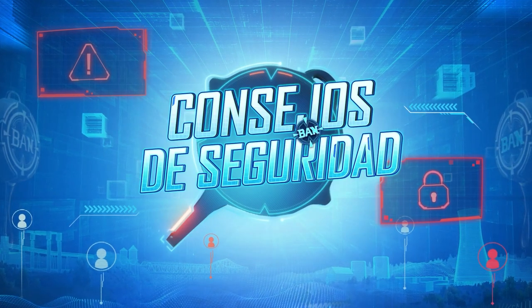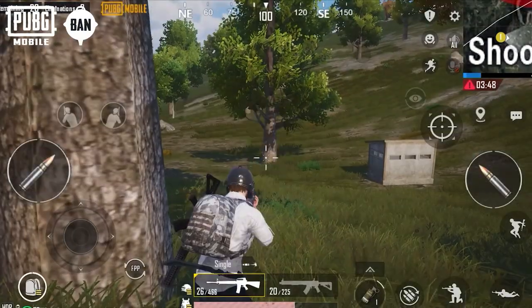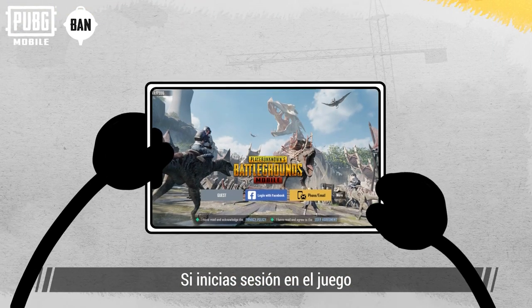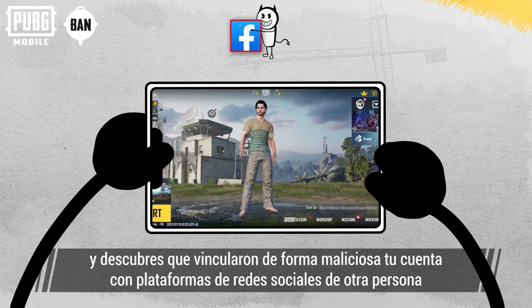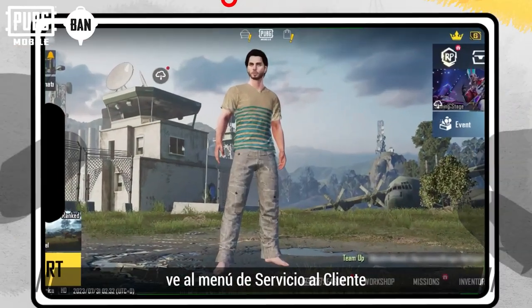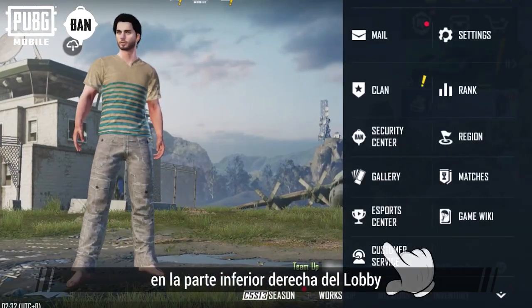A safety tip a week keeps your account security at peak! The customer service tool is here to protect your account. When you log into the game, if you find that your game account has been maliciously linked to someone else's social media platforms, you can find customer service in the bottom right menu of the lobby.